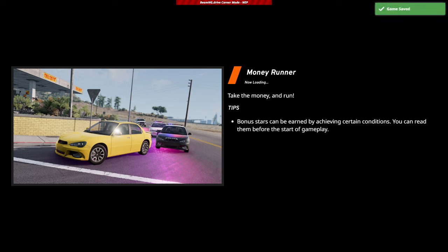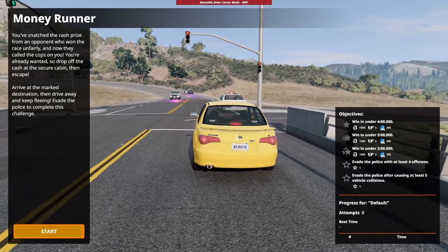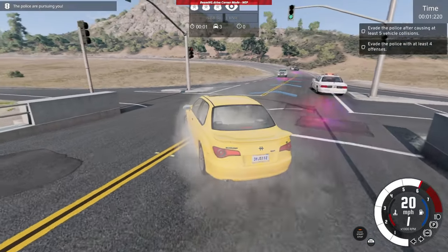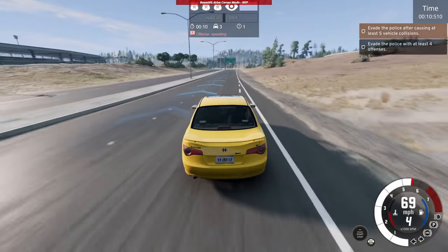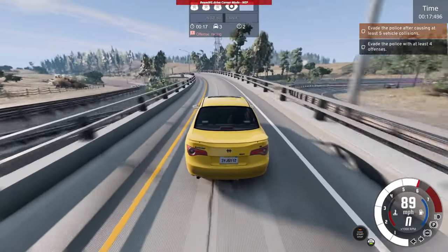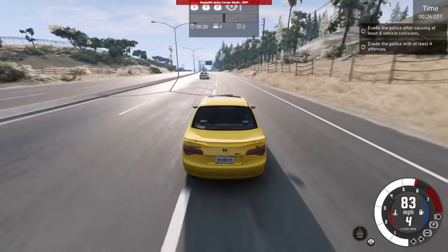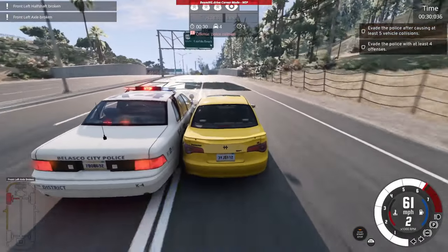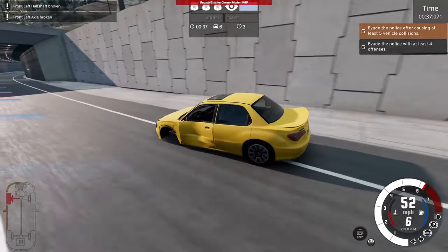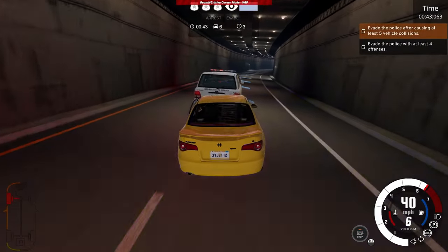F the police, coming straight from the underground! So I snatched the cash prize. Three, two, one — first gear drop. Wee woo, front wheel drive. I need to evade the police after causing at least 5 vehicle collisions and evade with at least 4 offenses. That's my first offense — racing and speeding right away. I need to hit somebody right now, give me a cop to hit. And just like that — half shaft broken. Thank you very much, game.